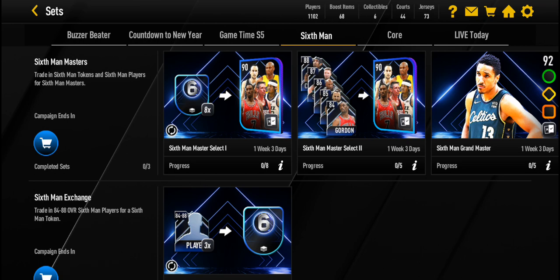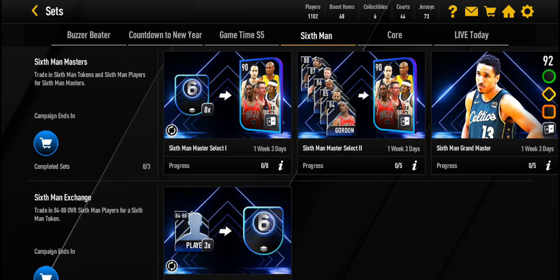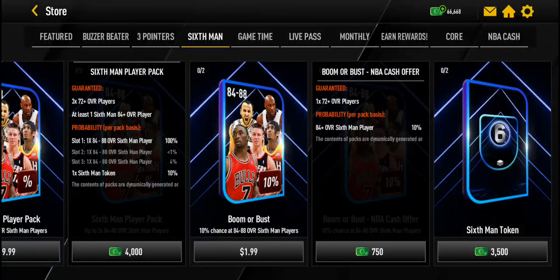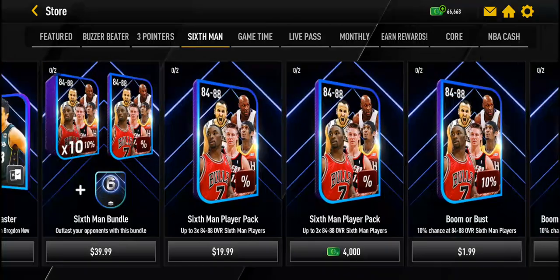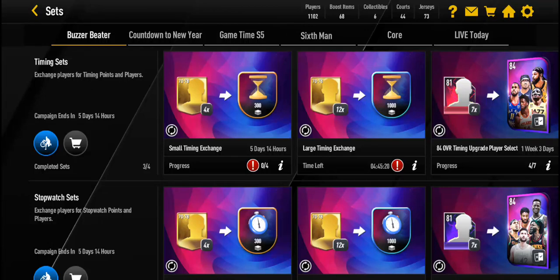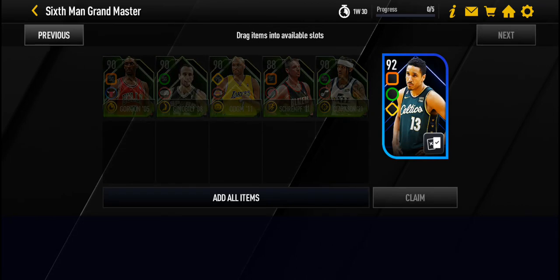To get the 90 overall, but if you want the Malcolm Brogdon you need to get all five of these masters to get more 90s as well as more tokens. So what you want to do is if you get duplicate players, put them in this set to get a token and get more 90 overalls. Go to the store — if you spend a lot of cash it'll give you a lot of 6 man tokens. Spend as much cash on these offers, though I would not recommend spending money at all. You can get all five of the 90 overall players to get the 92 overall Malcolm Brogdon. That's basically it, thank you guys for watching.